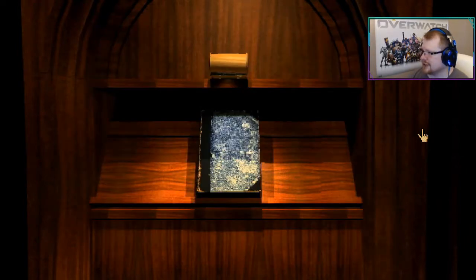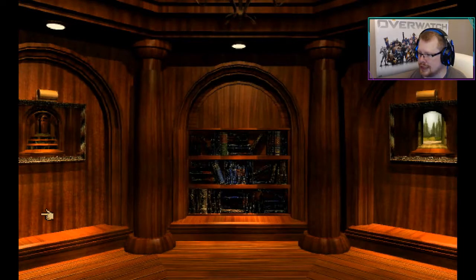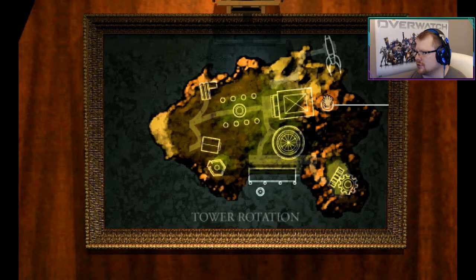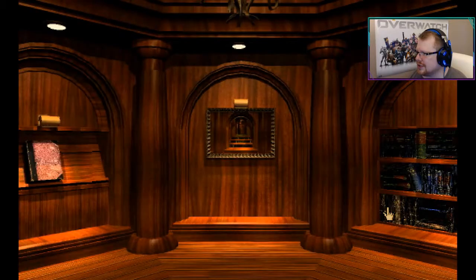Okay, so Achenar wants blue pages and Sirrus wants red. And we want to do the tower rotation. Where are we going to go first? To the boat. We'll do the boat age, I think. Up into the creepy corridor.